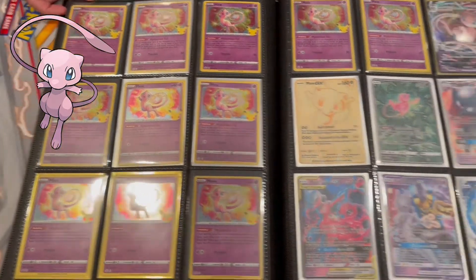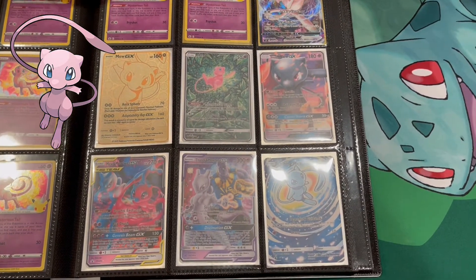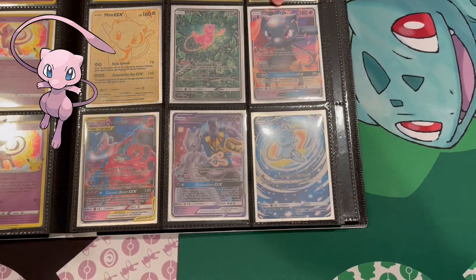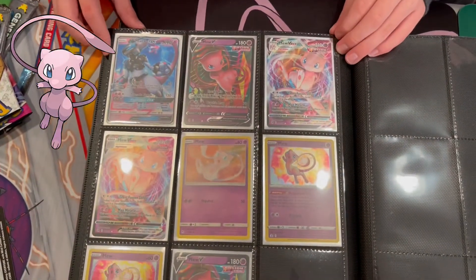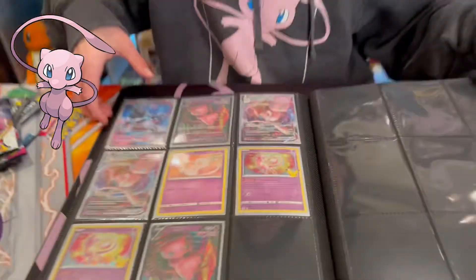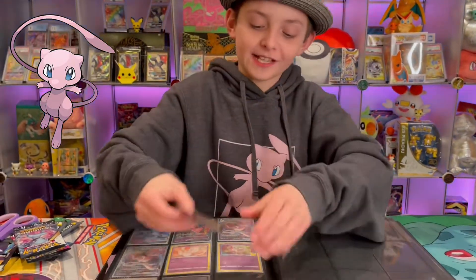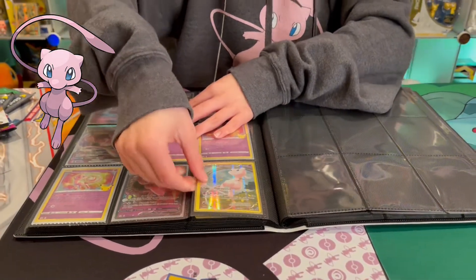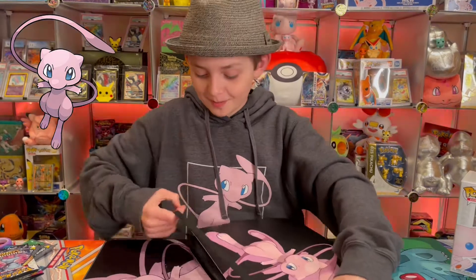We also have some more here, including that Japanese movie Mew MAX, which I absolutely love. On this page I have some custom cards that my friend made me — these are so cool. I especially love the Shadow Mew — Shadow Mew is such a cool Pokémon. On the last page we have these cards, and we also get to add the Mew card we pulled in this video. There we go — that is our Mew binder.